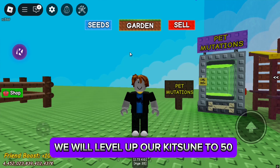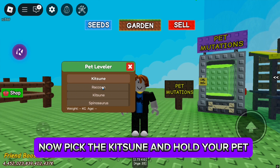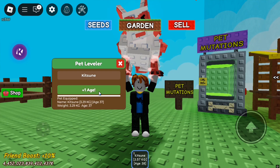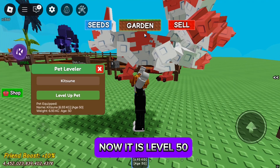Now we start. First we have the pet leveler — we will level up our Kitsune to 50. Pick the Kitsune, hold your pet, then start leveling it up. Now it is level 50.